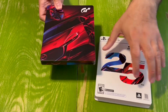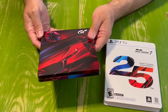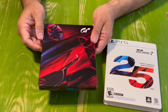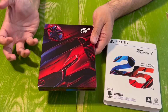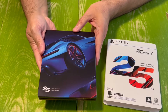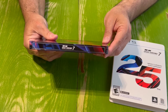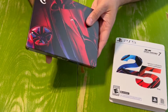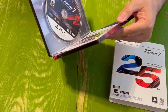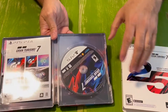The State of Play was awesome the way they showed everything. This is a really nice box — it's got a nice Mazda on there, the colors are really nice, it's got a really nice glow. On the back you see the 25th Anniversary branding. Very simple box but it's beautiful. So we're gonna open it up.